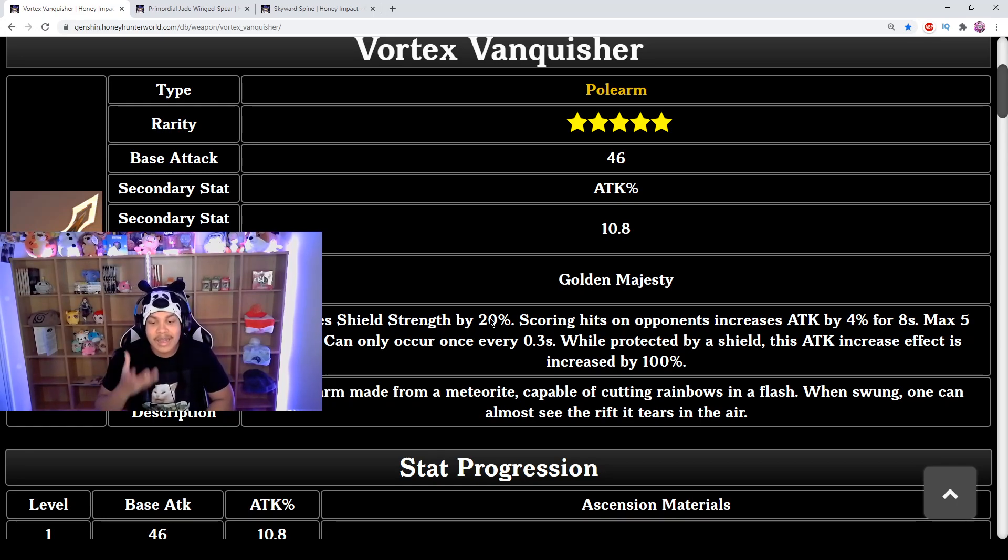Not only is the shield strength increasing by 20%, but since you're Geo you're going to be causing crystallize reactions — against hydro slimes or pyro slimes for example — they drop crystals, you pick them up, get a crystallized shield on top of your Jade Shield. So you're constantly going to have a shield. There's not going to be a time you don't have a shield when playing Zhongli.